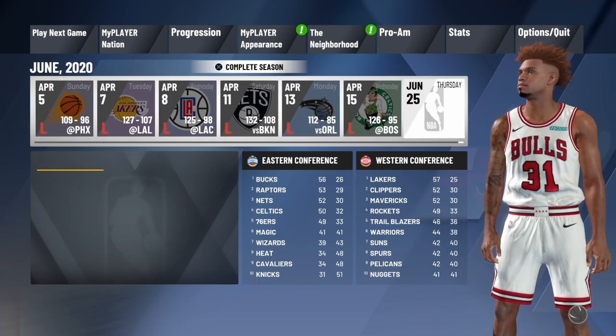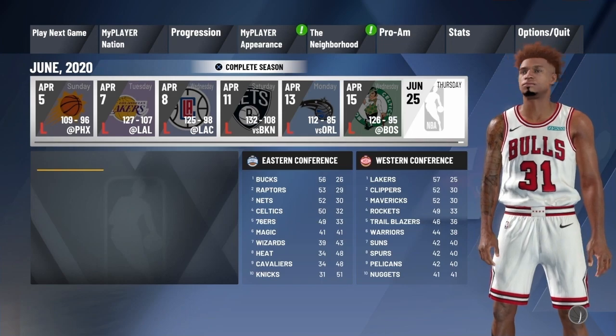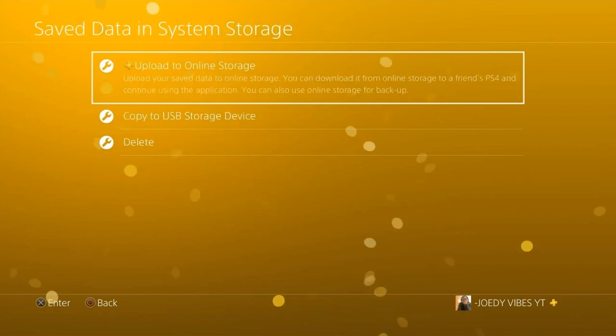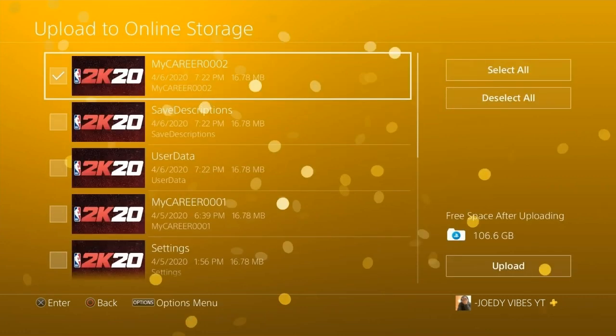Once you sim all the way to the end, do not press Complete yet. What you're going to do is close your app, go to Application Save Data, and press Save Data to System Storage. Then go to Copy to USB Storage or you can upload to online storage. Put the first one and press Upload.